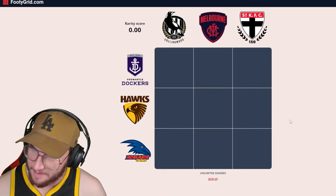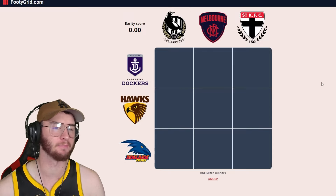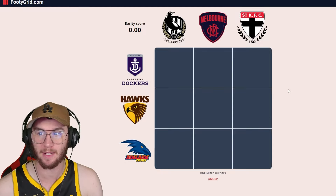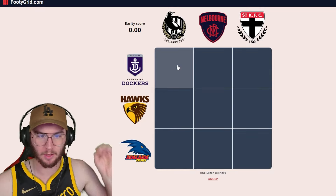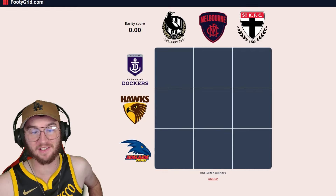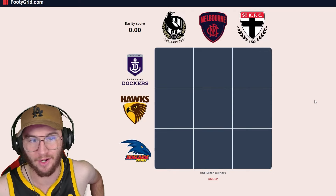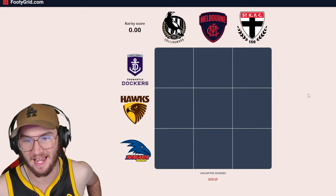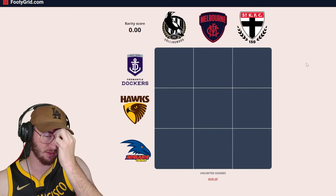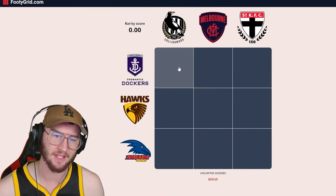We are locked and loaded ready to go. This is a bit of an interesting one - if you've seen a few of the ones I've been doing on my YouTube shorts, it's been a mix of players, but this is six teams, six different teams. We're going to have to try and get different players for each team - people who've played both Collingwood and Freo, both Melbourne and Freo, Collingwood, Hawthorn, St Kilda, Adelaide. I can only think of like one player for each one, so I think a lot of people will think of Luke Jackson first.